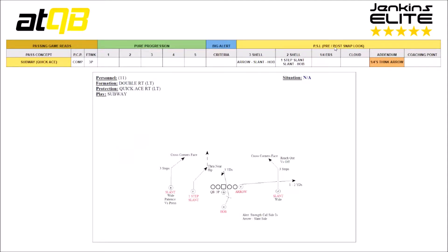As you see, subway is in yellow, which means PSL — pre-slash-post snap look. We've got subway out of quick ace protection. The play caller's purpose is completion, the footwork is three-plant. In our progression: if we get three-shell we're gonna work arrow to slant to HOB. If we get two-shell we're gonna work one-step slant, slant, HOB. The addendum is against quarters — think arrow.